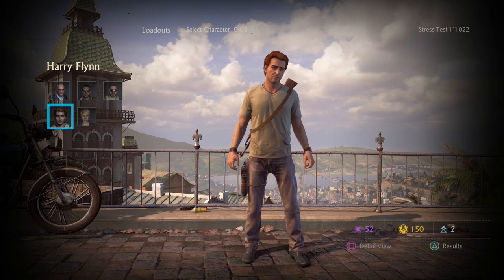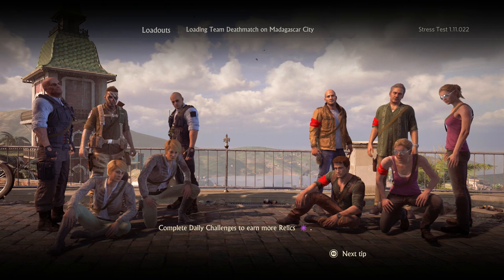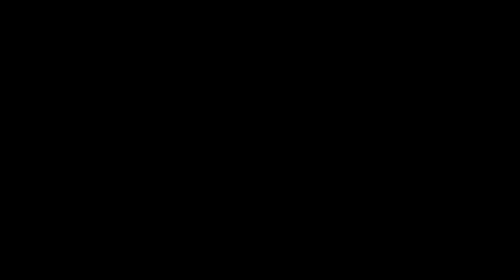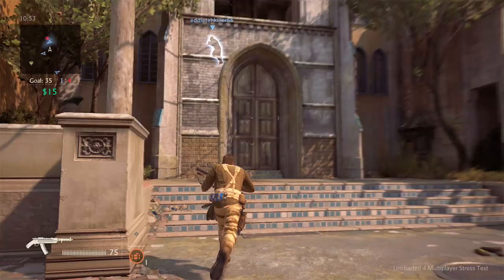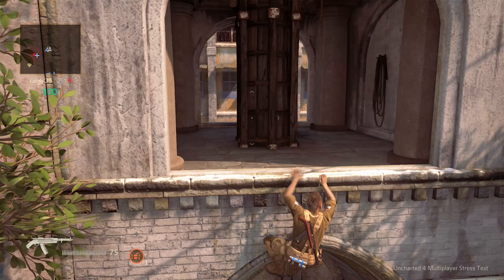We must select our loadout. I just use presets, and I'll be using close range. We'll see how well this fares in the game. We can only choose between so many people. Oh, we're playing on Madagascar City — how exotic. So Uncharted 4 will be coming out soon, and as you can imagine, it will have multiplayer. It's a third-person cover-based shooter, a little more tactical than you would expect. The loadout I chose is more of a close-quarters setup — a submachine gun and sort of like a shotgun pistol, almost.